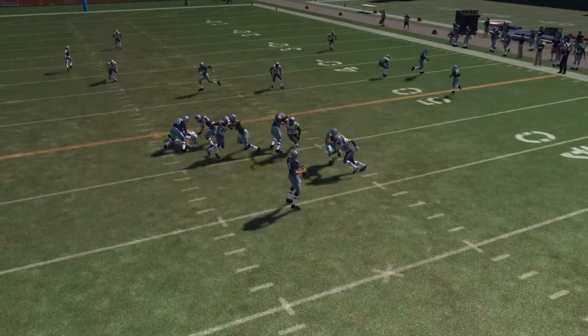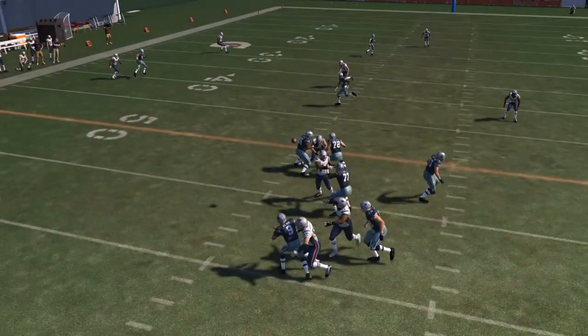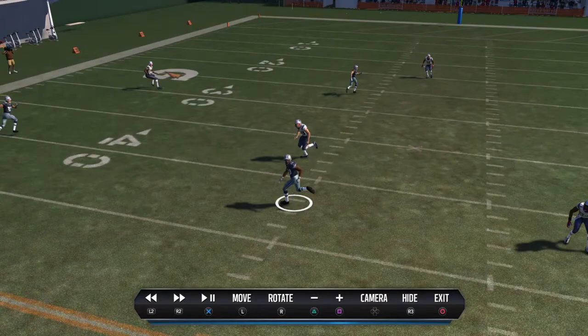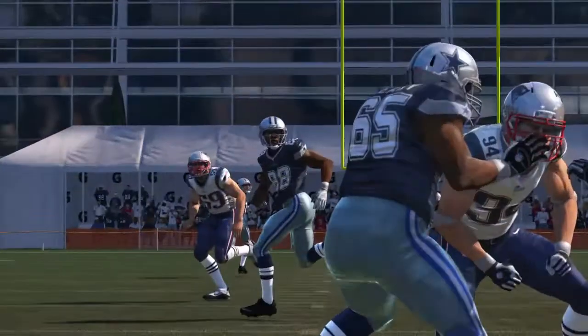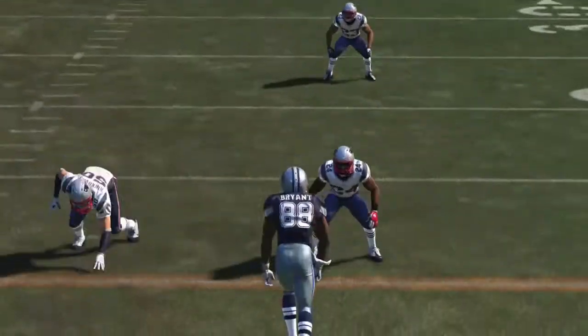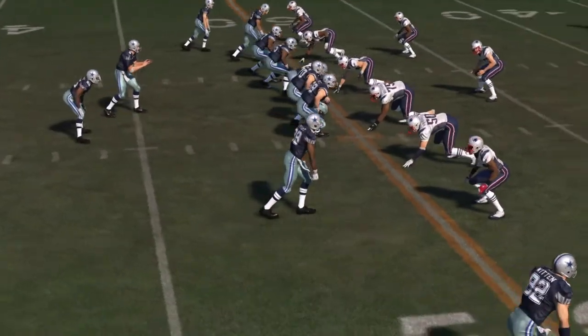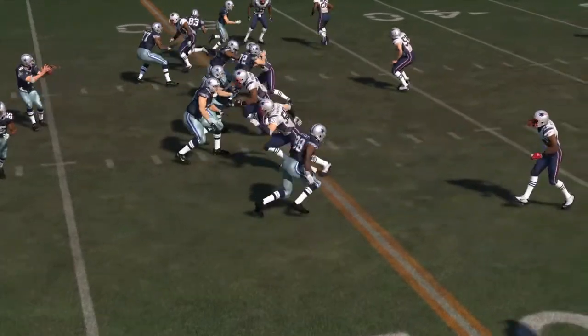By hot routing your outside receiver into a zig route and putting your halfback into a wheel route, that pulls the zone defenders out to the right. You can see as Bryant takes the catch there — I'll zoom in here and we can actually see the route that he's running. He draws the defenders dropping back in zone.